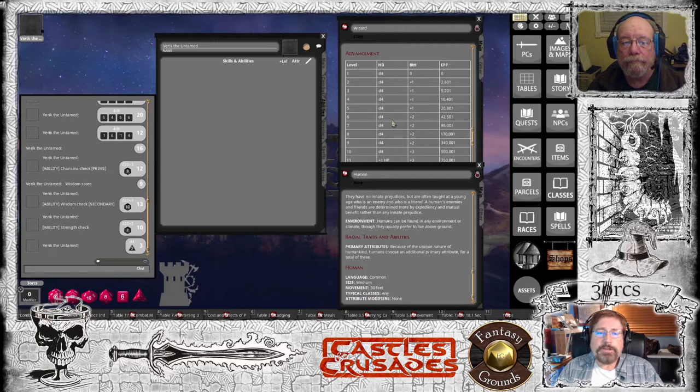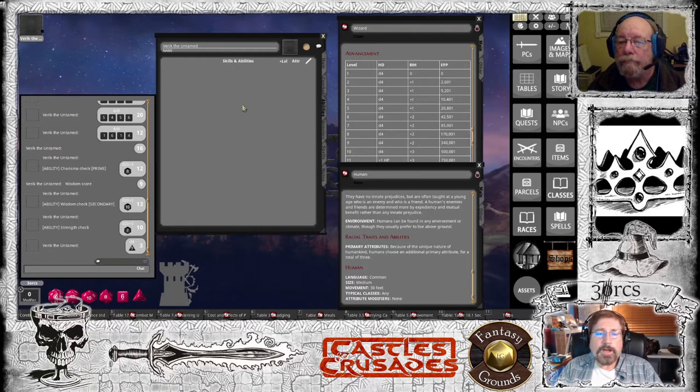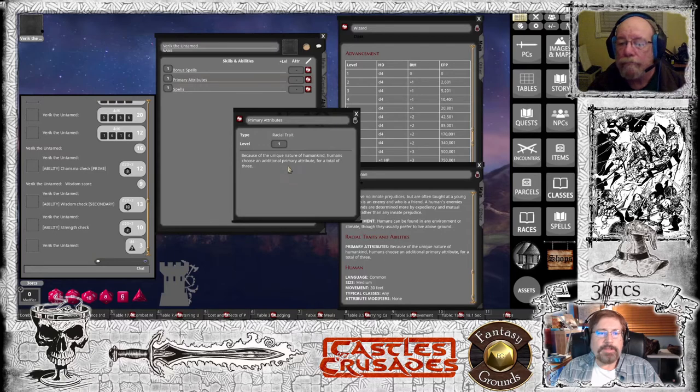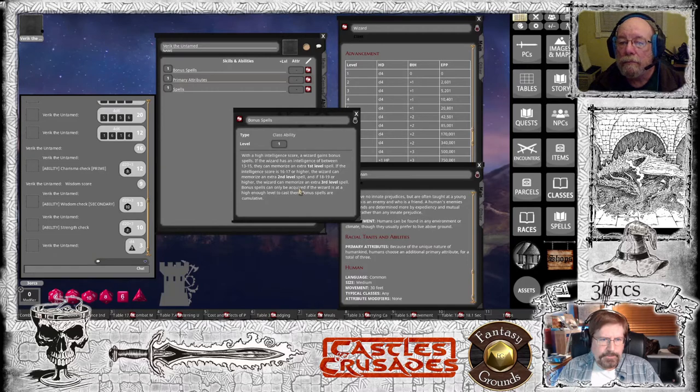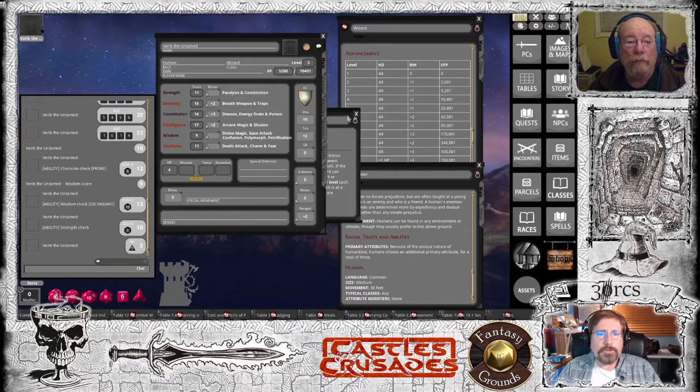On the abilities tab, you're going to drag wizard and human over. Open up the wizard article, the human article, and drag the top-left icon to the abilities tab — it's going to auto-populate. Primary attributes is just a description of humankind that states you have three primes. There are your bonus spells. With a 16 or higher intelligence, you're going to get an extra first level spell and an extra second level spell. You do have that, so good.